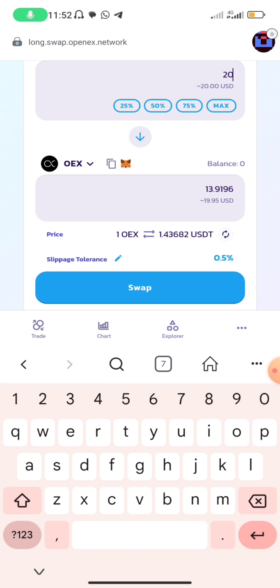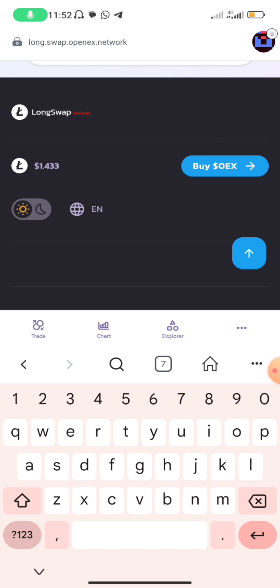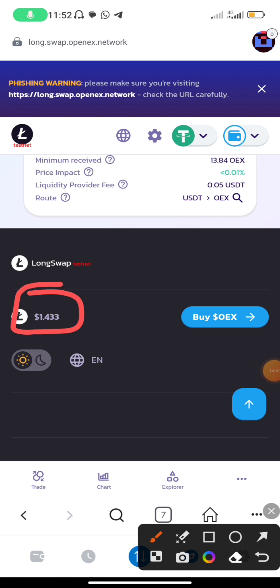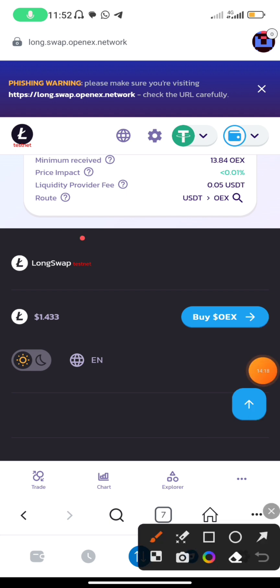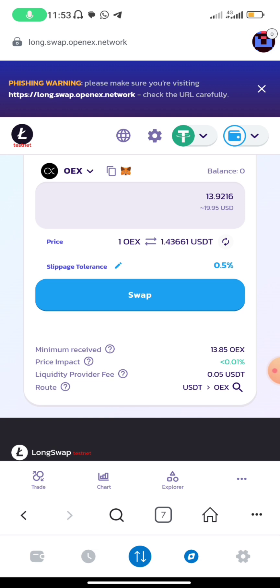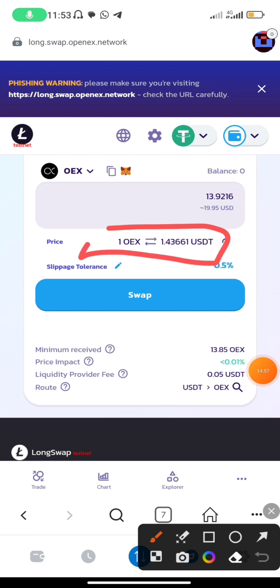Let me put in the 20, which is the total amount of money available in my wallet. So right now, 20 USD can only get us 13.9 OES. Currently the price of one OES is 1.433. But please note — this is just a testnet. They have written 'testnet' because this is a test run — they want to test something before the actual mainnet launches. They want to engage people so they have some knowledge about it, even for newbies and beginners.